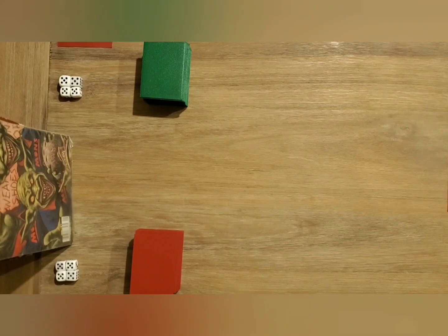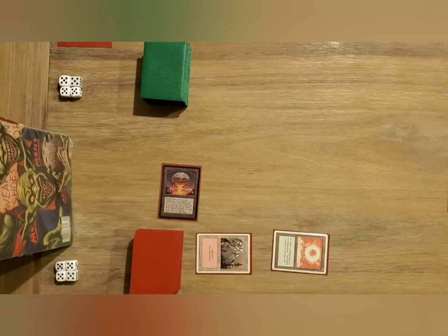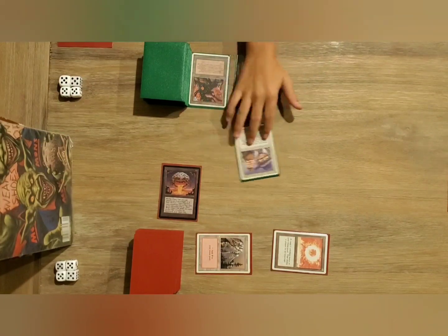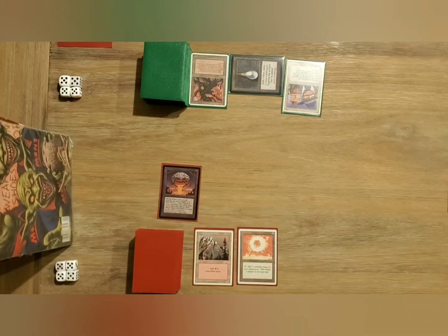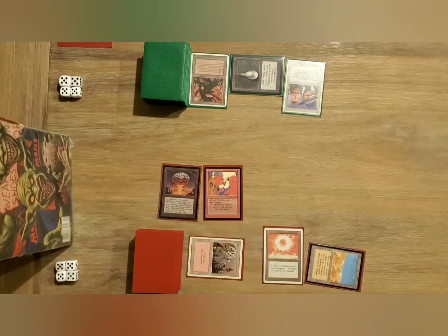Alright, here's game number one. Mountain into a Sol Ring. And there's a Chaos Orb. On this side we've got a Factory and then a Mox Pearl. And a Lantex. There's a Desert. Cobalt Jewel Sergeant.